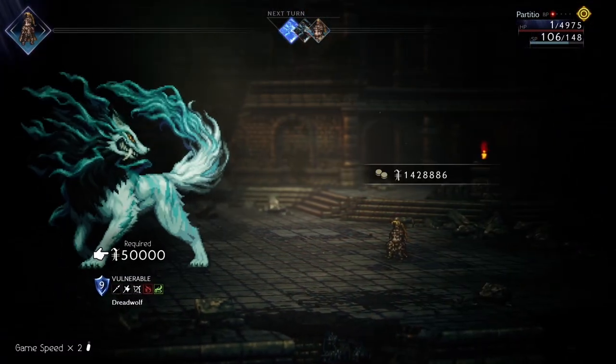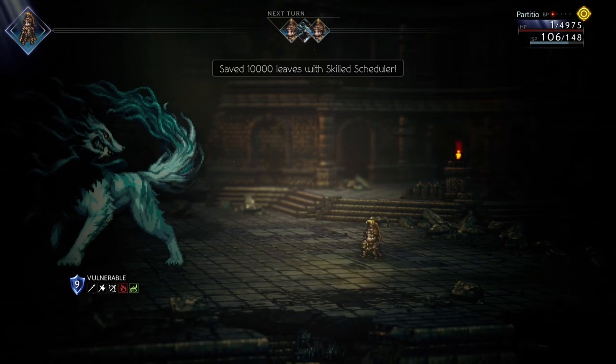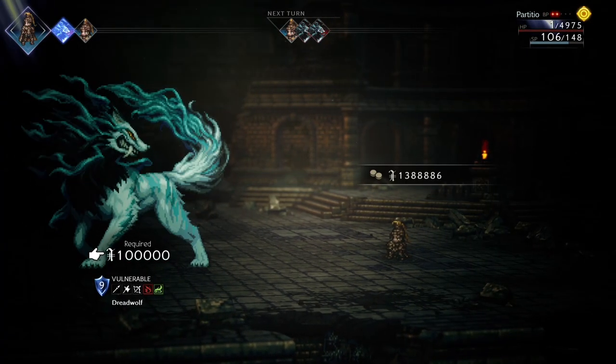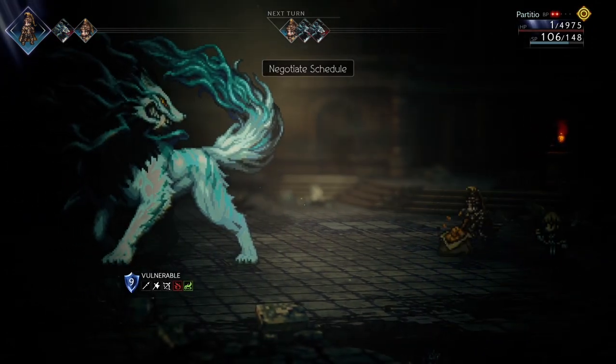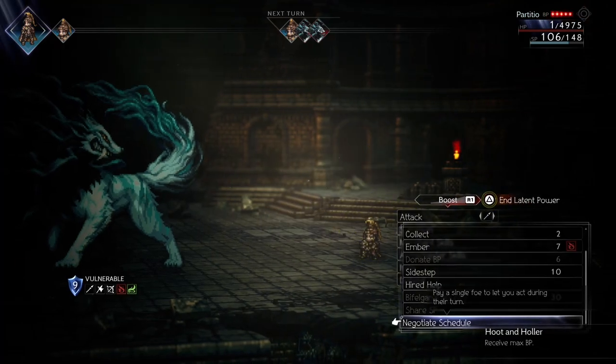With this skill, you can win any fight without ever taking damage, as long as you have the money — and that shows how capitalism can help you win the game. But if you don't have a lot of leaves sitting around, I recommend only using it in important fights and on important turns.